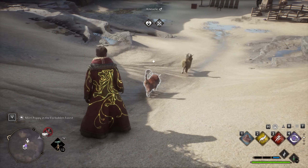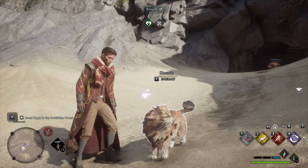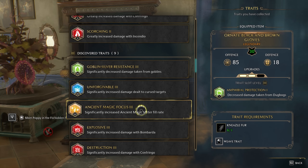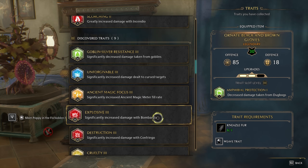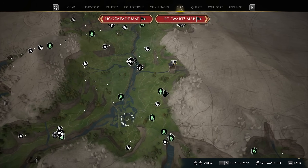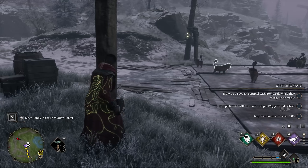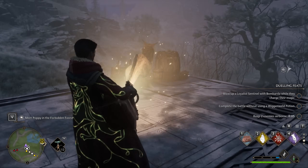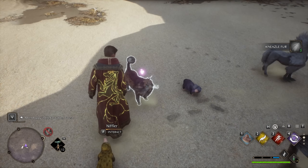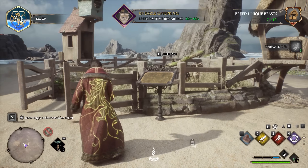The relative feline cuteness of the Neasels is not the only reason they sit this high on the list. Neasel hair is the required ingredient for applying tier 3 traits to gear - the closer you get to endgame items and top tier upgrades, the more you'll need it. Better still, only one Neasel hair is required for each assigned trait. The first den is in the South Sea Bog, though be careful as there is an armored troll right nearby. You can harvest three hair at a time from each one, sold at Broom and Peck for 400 galleons.